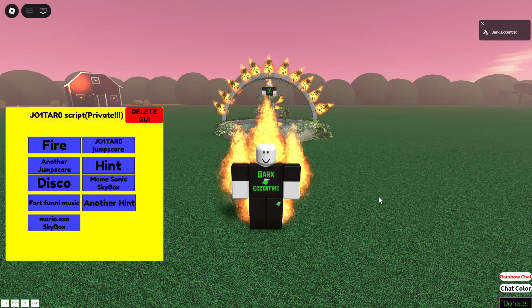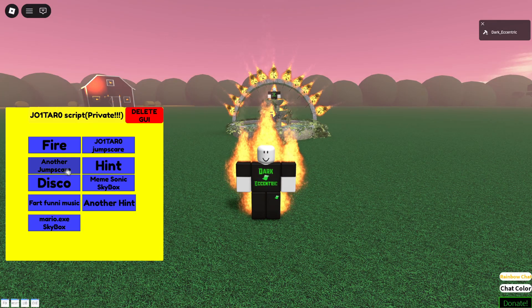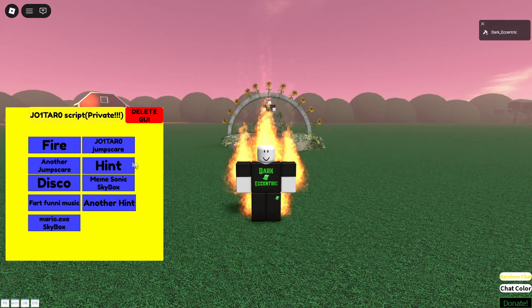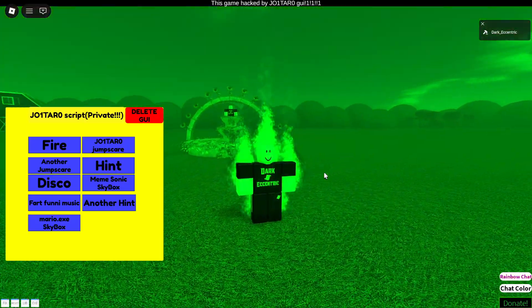First of all we got the fire — this will turn every player on fire and also some assets in the game. Joy tarot jumpscare — this is the spooky face jumpscare; when clicking this button it will show up on everybody's screen. Next up, you can show a message on top of the screen saying the game is hacked. Then with the next button you can turn the game into a disco party.